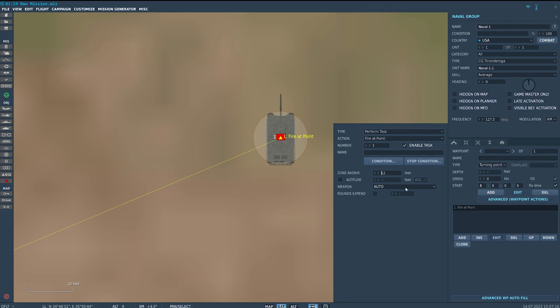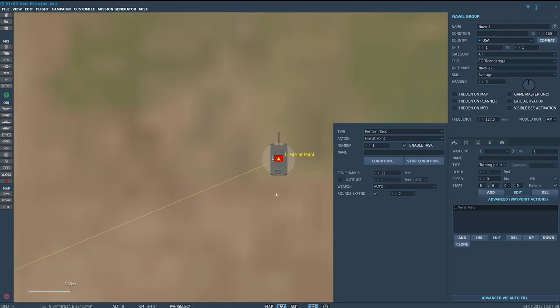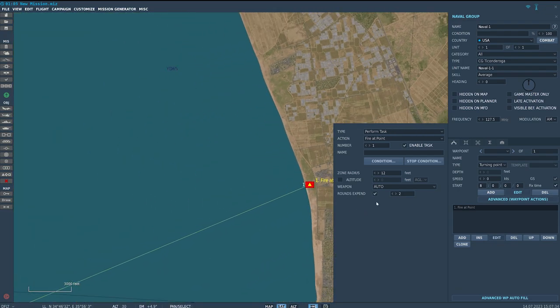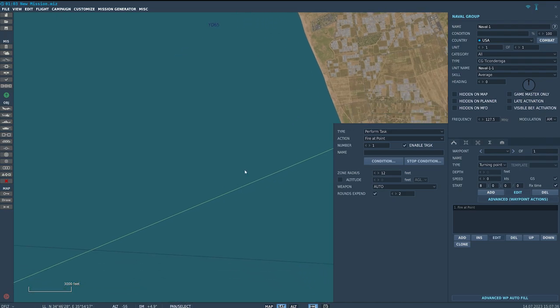We can set weapon to auto and choose how many rounds get fired — we'll go for a pair of guided missiles. Actually, we'll leave it set to auto so the ship can utilize whatever it wants to destroy the target. We can specify weapon types if we want, but we know what it's going to fire anyway, so we'll set it like that.